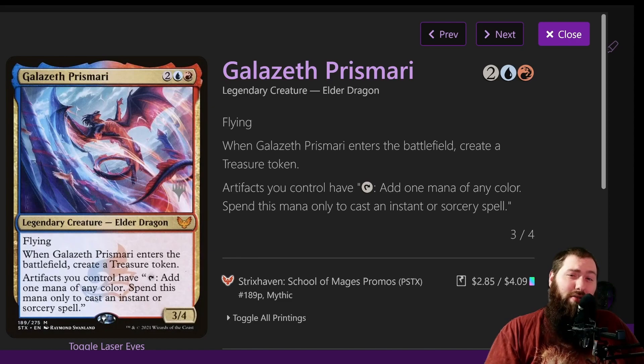This deck is focused around treasures mainly, building a bunch of them and using them to cast big spells. Galazeth is four mana, a blue and a red, and he's a 3/4 flying dragon. When he enters the battlefield, you create a treasure token. Artifacts you control have: tap, add one mana of any color — spend this mana only to cast instant or sorcery spells.